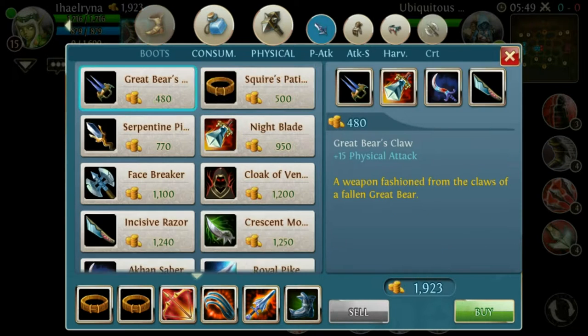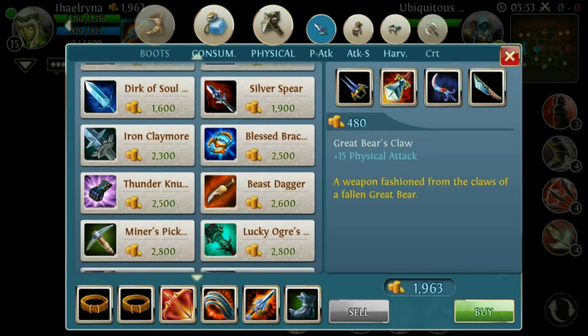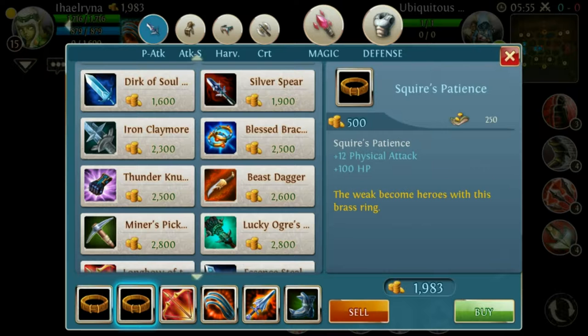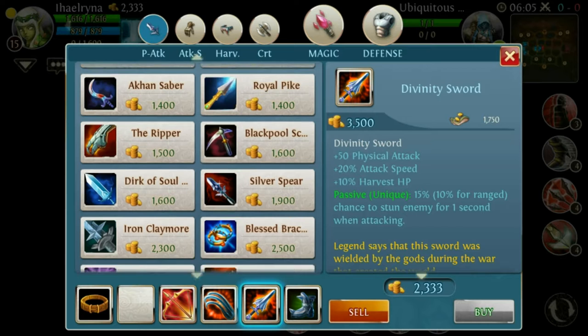If the enemy has really high physical damage, I would recommend selling one Squares of Patience — you can do that much earlier, before going for the Divinity Sword. You can buy the defense items depending on the situation.